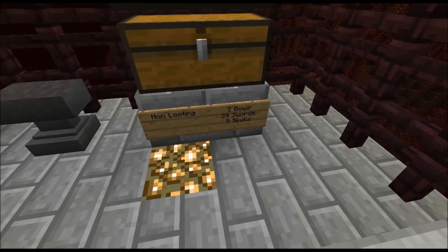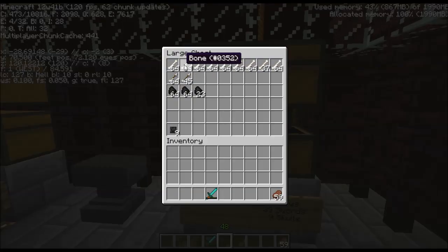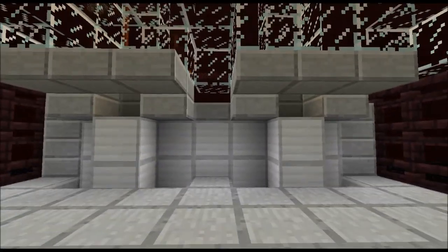Nine skulls out of 576 — that's awful. Anyway, so we've recorded: seven bows, 39 swords, nine skulls, and then the other regular drops. We should see an increase of those for sure. We'll see what happens to the other stuff. So I will start up the other one and we'll do the looting test.